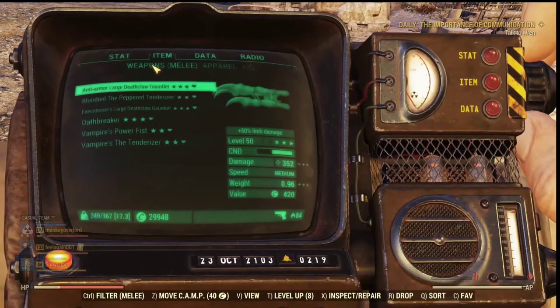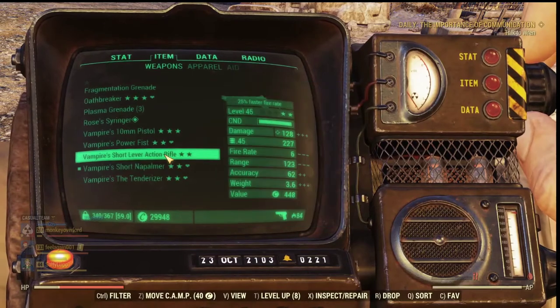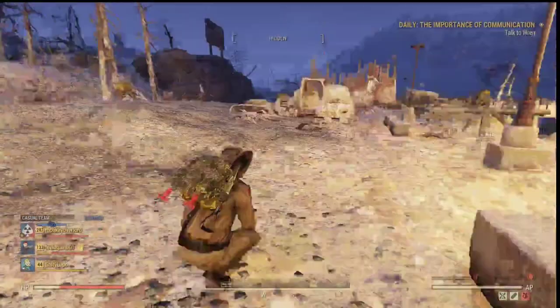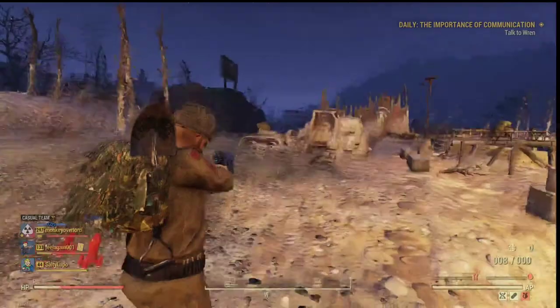Hi my dear friends, this is Phil again, very welcome back to my channel. So in this episode, I'm going to show you how exactly vampire weapons work in the game. It's not actually a vampire weapon, but a vampire effect, because it's actually linked to a lot of things, not just the weapons.